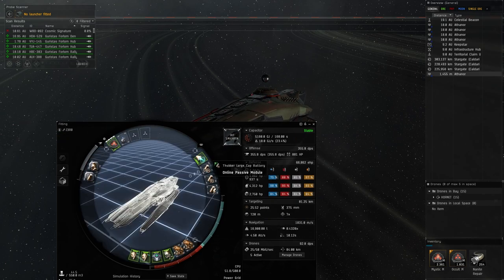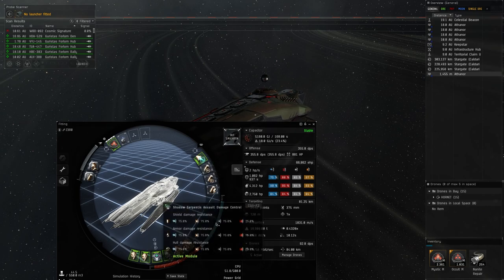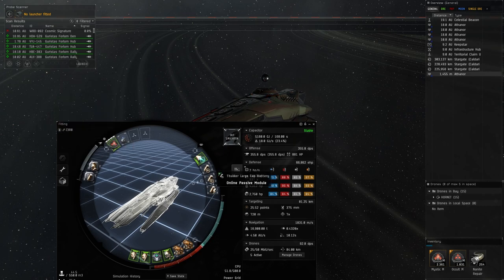For mid slots I'm running a 50MN Microwarpdrive II, which gets me about 1,800 meters per second. I'm also running two Large Cap Batteries because I want to be cap stable so I can run all of my armor repairs and the disintegrator. Then I'm running a regular Tech 2 Cap Recharger.